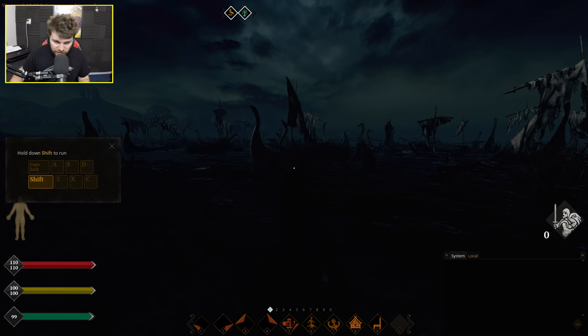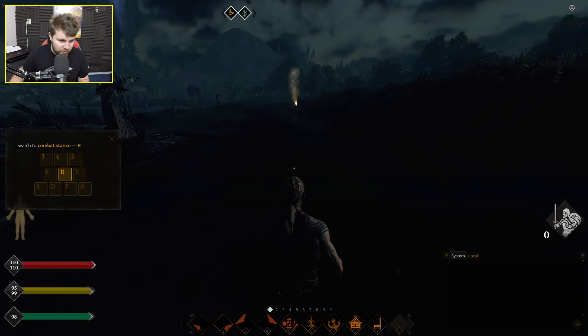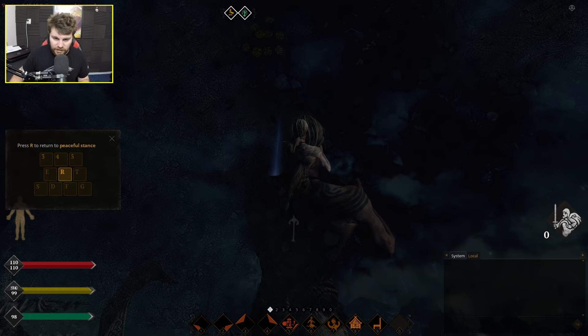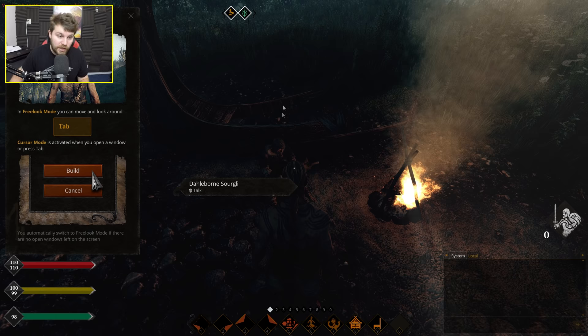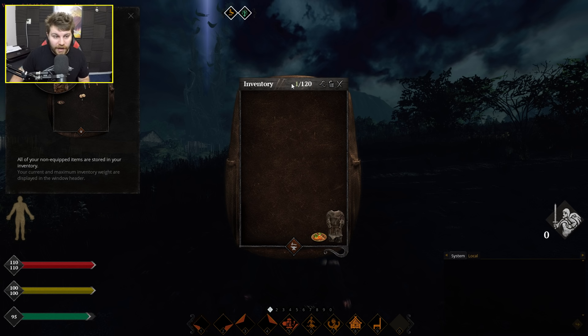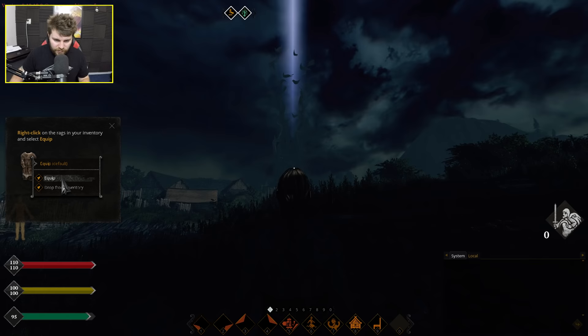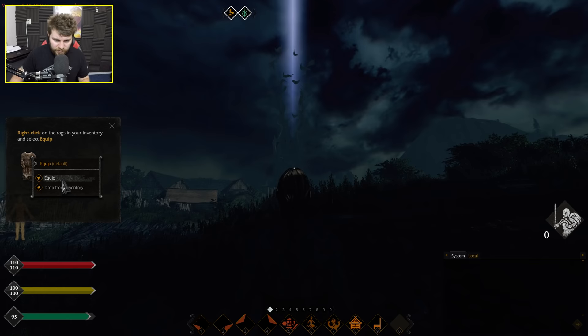Oh bloody hell, it's very dark indeed. This is where you start out in the game — seems to be the wreckage of some kind of naval battle with lots of destroyed ships. The game's teaching me the controls: Shift to sprint, R to switch to combat stance. The game's stuttering a bit. I absolutely hate how dark and horrible the tutorial area is. I can't see anything. The only way to see what I'm doing is to have the camera top down — if I look up it's just completely dark and black.